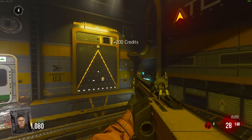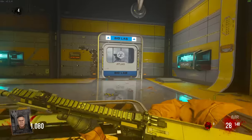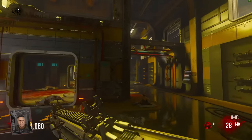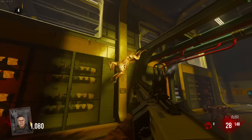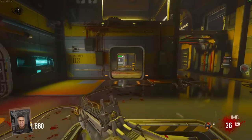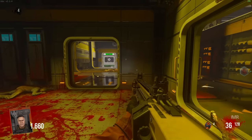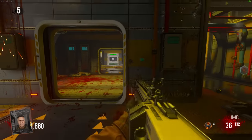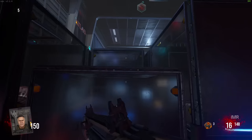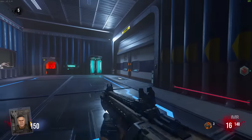Look at this door - 1,750. Are you mad? I'm not Elon Musk, I ain't just spending credits for the fun of it. That's actually ridiculous. But we're coming up onto round 5 already and I'm still in the start area with one door. One more kill and we can get out of here. Let's go ahead and activate this generator. Coming up here we have to open up another door - how much is it? It is 2,000. Who does this game think I am?